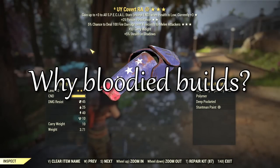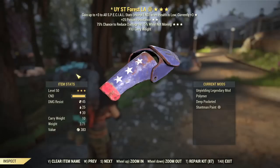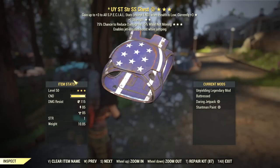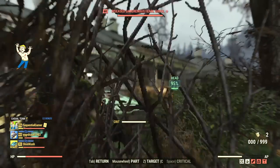If you played Fallout 4, you should be familiar with bloody weapons and unyielding armor. They give you extra damage and extra attributes if you have low health. Normally you want as much health as possible, so most people wouldn't have used them. Sure, you get more buffs, but you die more easily, and unless you're save-scumming you can lose a lot of progress. But things are different in Fallout 76.